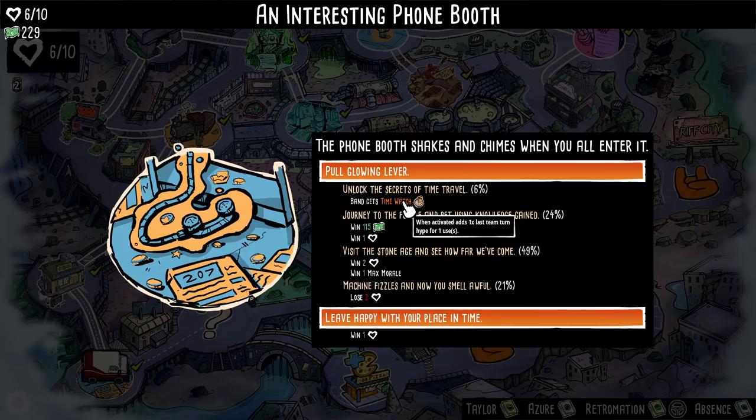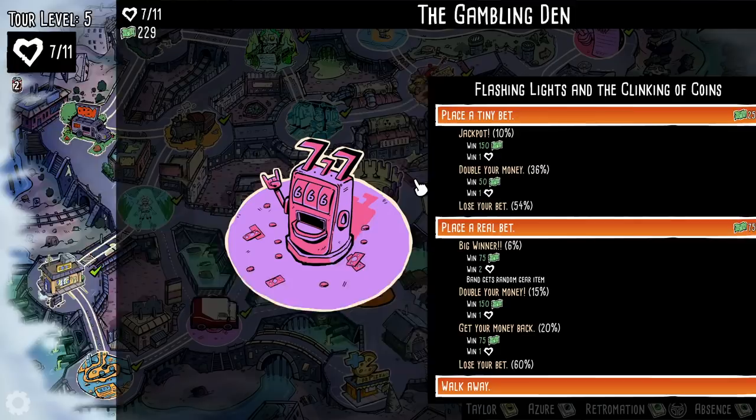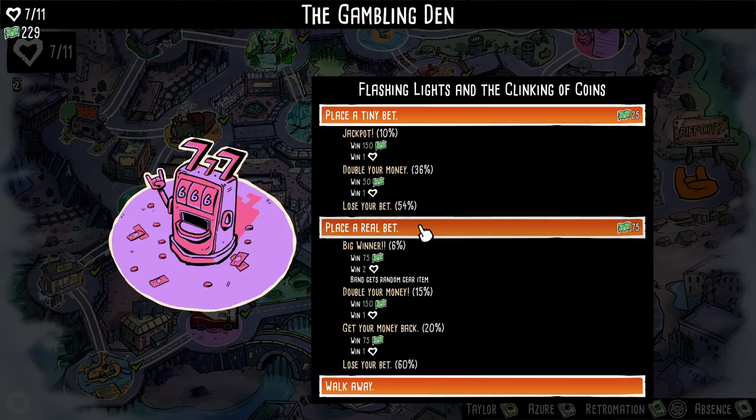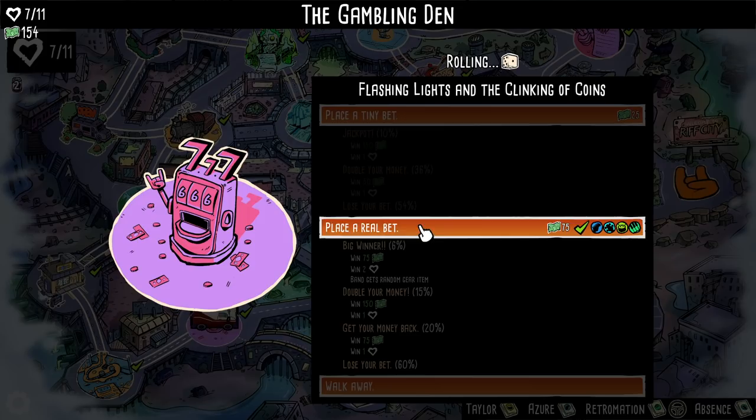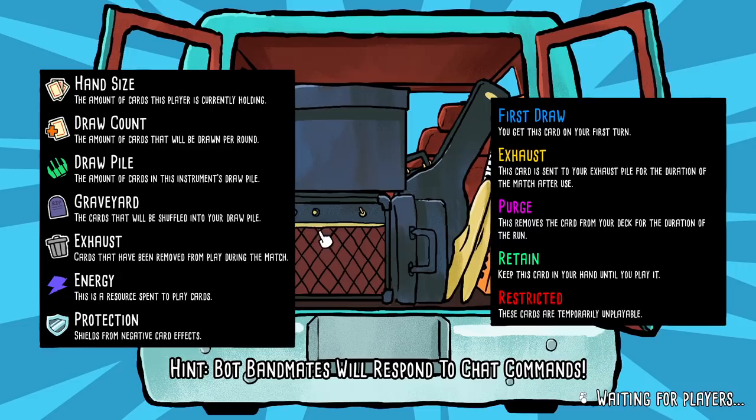Oh my god. Six percent chance to get the time watch - when activated, adds one time's last team turn hype for one use. Twenty-four percent chance to get that. I'll pull the lever. Twenty-one percent chance of failure - please no. Let's go! Health is really nice and very important for the long term. Place a real bet: sixty percent chance to lose our bet. I like the idea of these for generating our health back. Let's just do it - it's just money. Win your money back and get one health - that is huge for us. The pizza place, Dr. Pizza, you can go there and spend money to get back health.